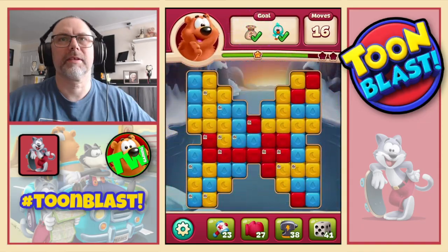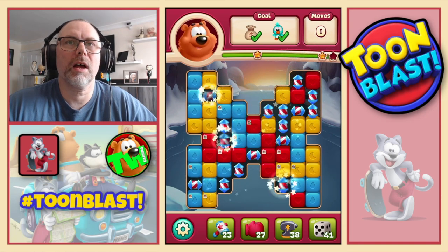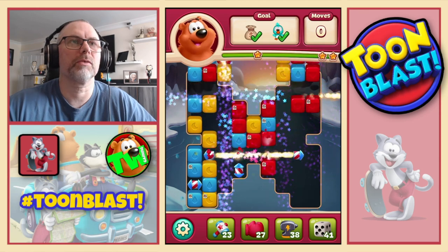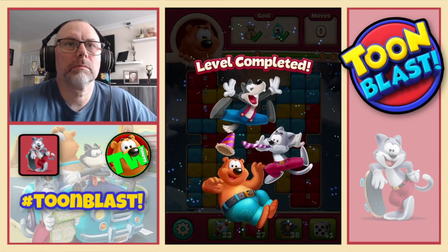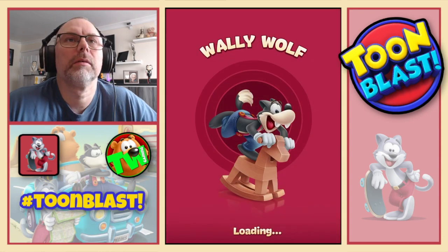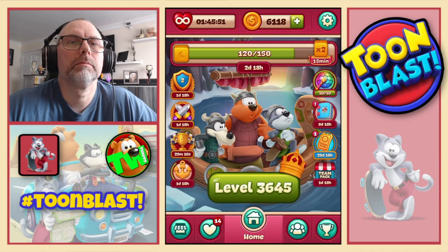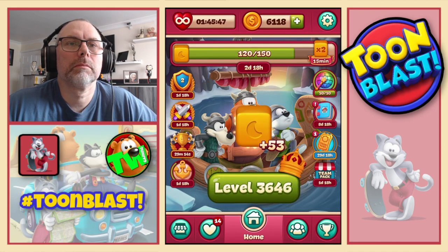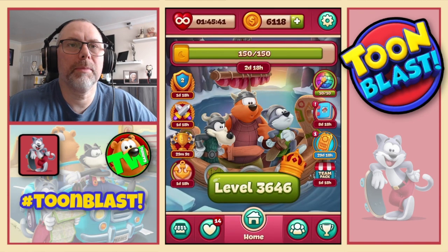Turn that into a disco ball — double disco means a party! Nice. And with 16 moves left that will get us the three stars and a finished puzzle. Confirmed.